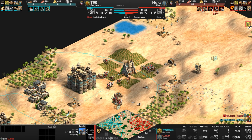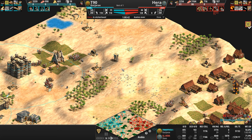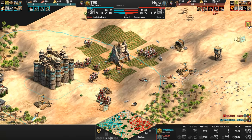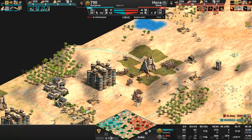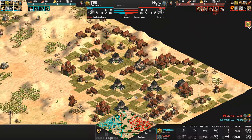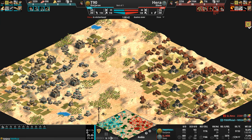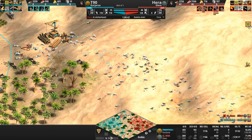Now he's in the very unfortunate position of being on the receiving end of Hera's Hussars — nobody really wants to be there. You do not want to have to start defending your base in seven different locations, which is exactly what Hera is going to start doing right now, ramping up Hussar production no doubt. Interesting — 11 stables to 11 stables. Both players agreeing, disagreeing with me, that 11 is the magical number.